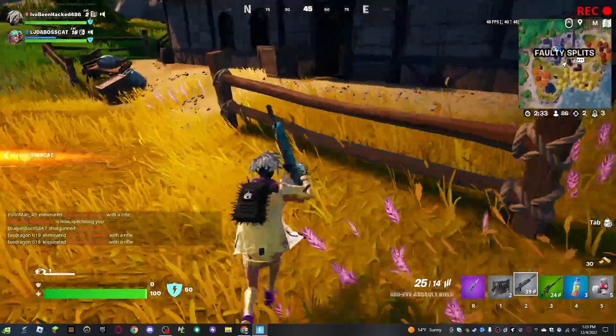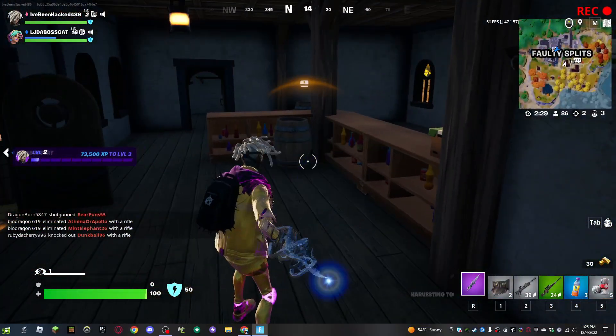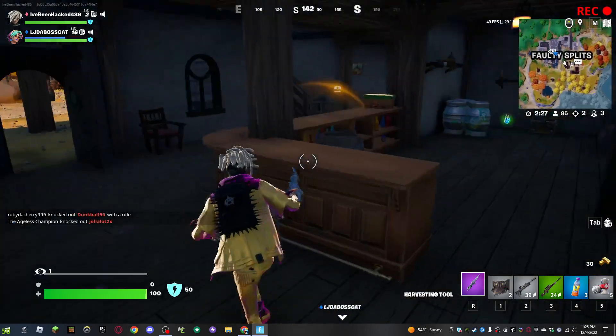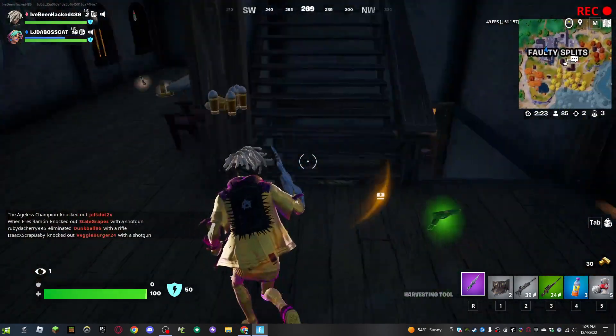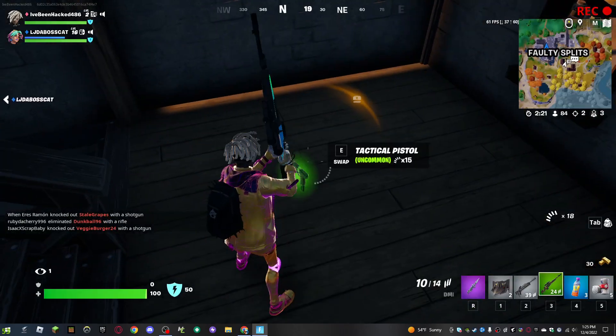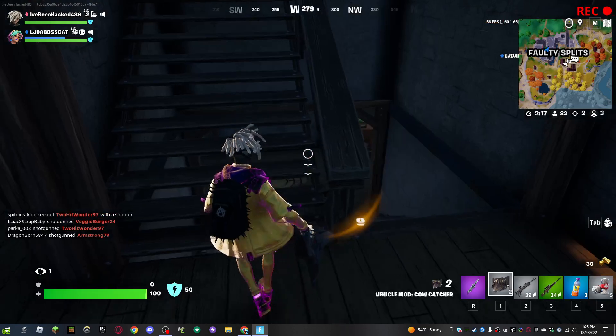I'm going to this bowling alley area. The level up system is different, and you can also run while using the slap juice. There's a new pistol and new AR - the Cobra - which is really good.